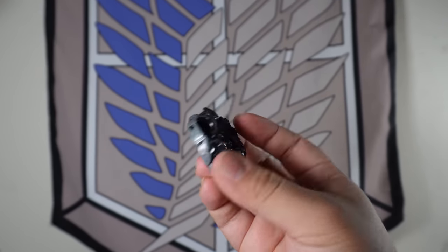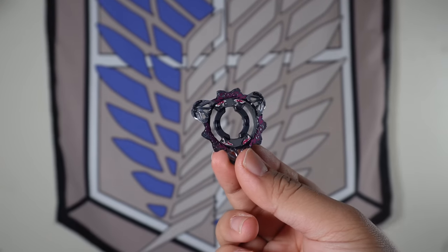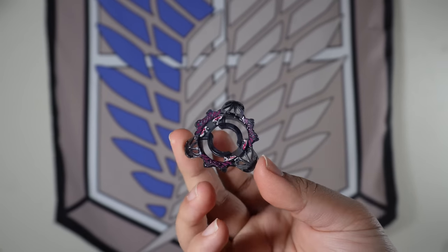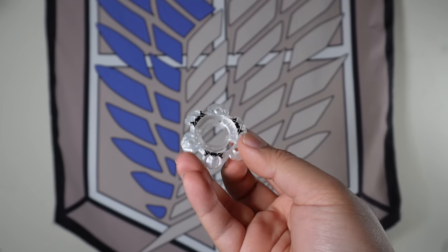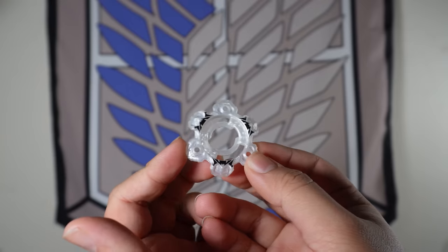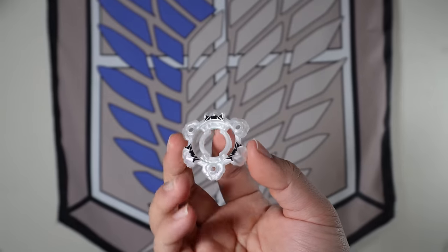But thankfully, they actually gave us different versions of the fusion wheel and the energy ring. The energy ring you're currently seeing is technically called the defense version. We're actually going to be exchanging this for the stamina version. The difference is that it actually has coverage for every single protrusion of the energy ring, and it adds a lot more weight and defense onto the Beyblade.